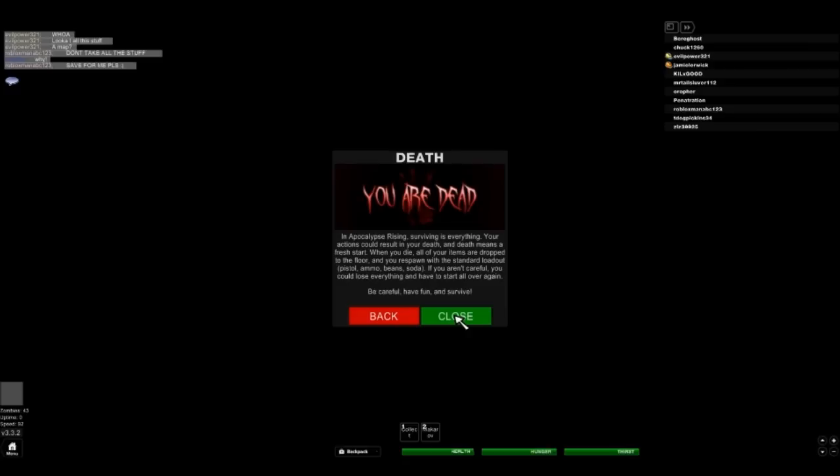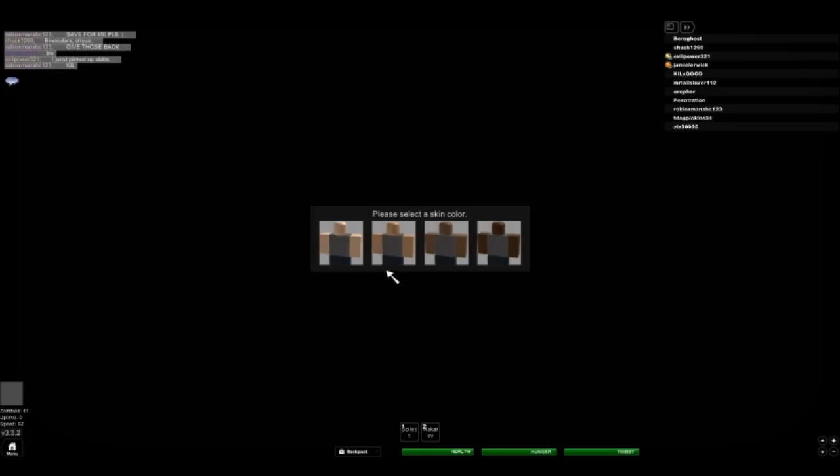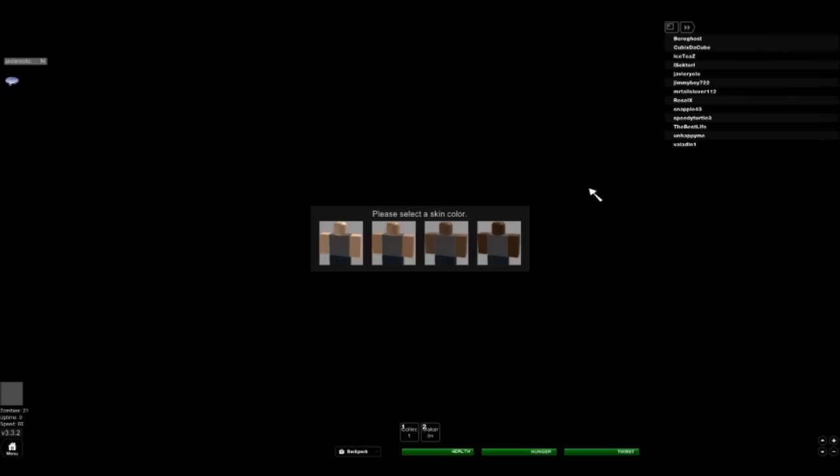Jim's trying to get in but it says the server is full. So I'll close this and pick it up — let me pause it and come back when we're on the character selection screen. Okay, we are back on the same server, and we've picked up a new family member — Miss Snapple43 is joining us for this.